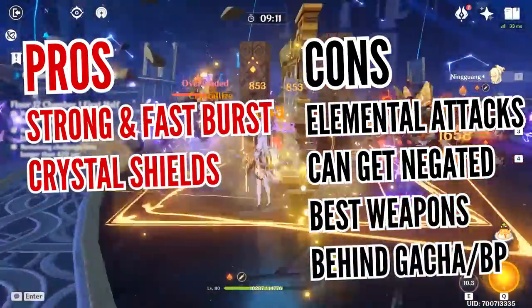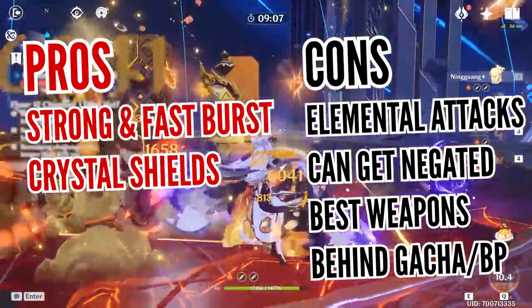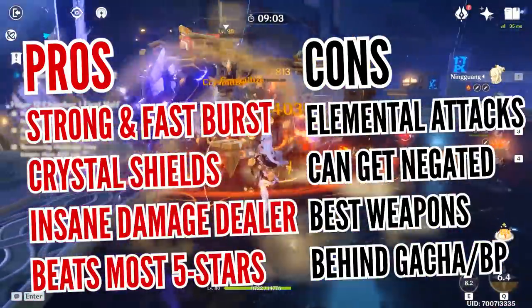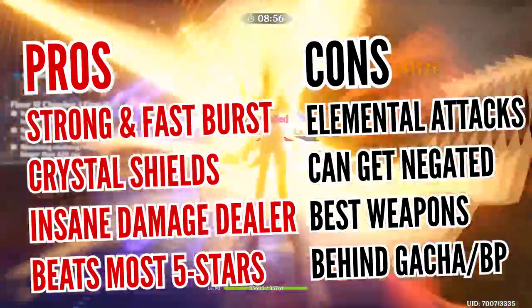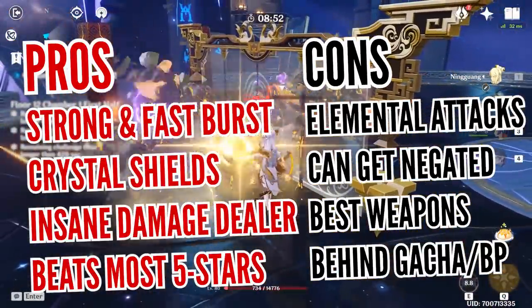However, this comes as a double-edged sword – like all catalyst users, problems arise when facing enemies who are resistant or immune to Geo damage, which is definitely something you don't want to encounter in Spiral Abyss. It's also a bit disheartening that her best weapons are locked behind gacha or the battle pass, and the free-to-play options from the Blacksmith are lacking. Still, it's crazy to think she's a 4-star character because her damage output definitely outperforms some 5-star characters, and one can only wonder what reasoning miHoYo had behind making Ningguang so accessible to everyone.